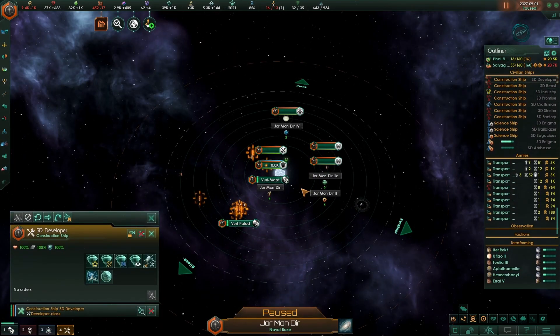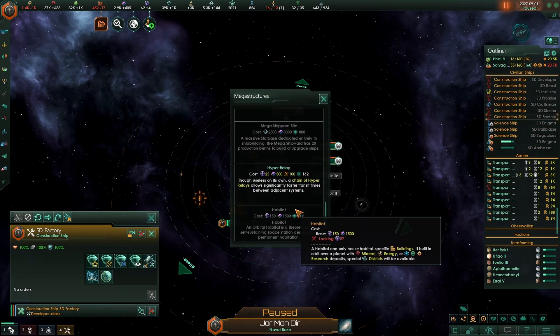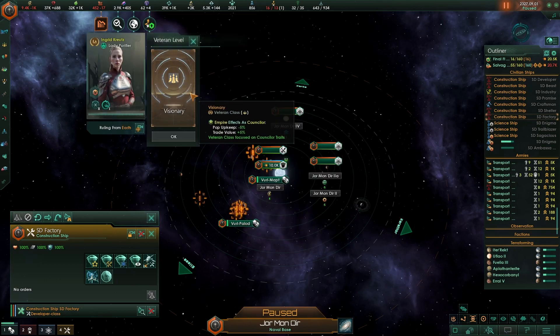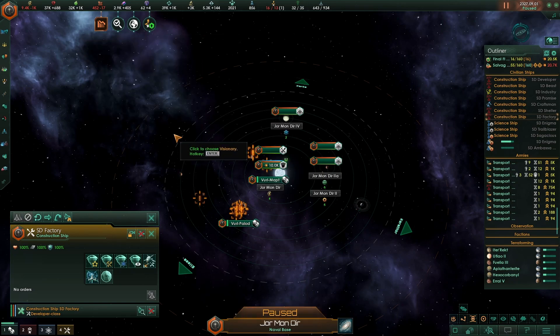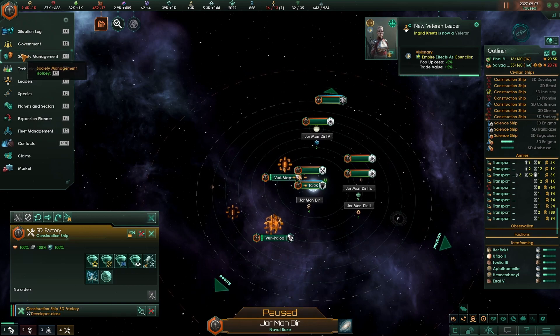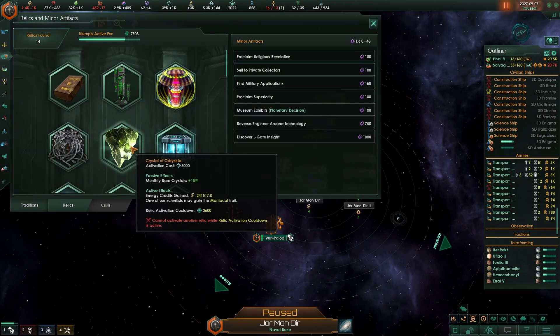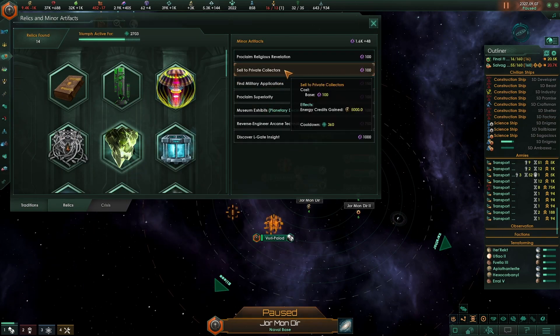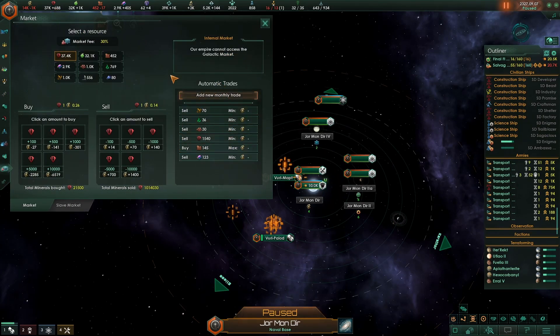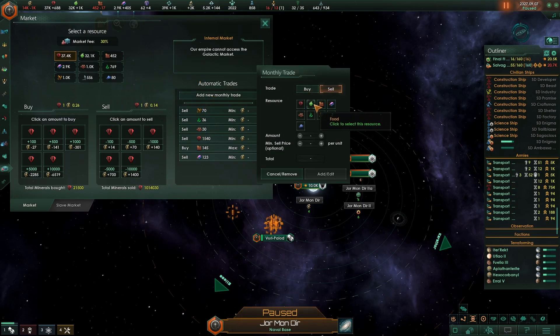I'm going to grab a construction ship. Gateway site — I need more unity. This relic, that's our private collector. How much are we gaining? I think I can afford to sell some food.